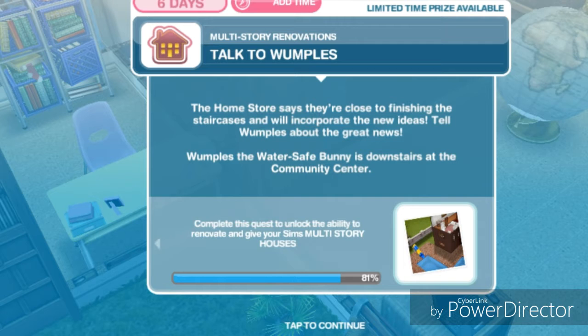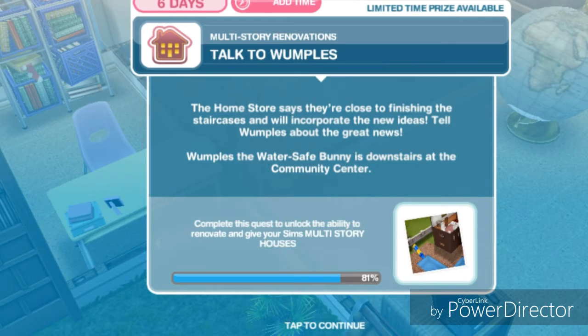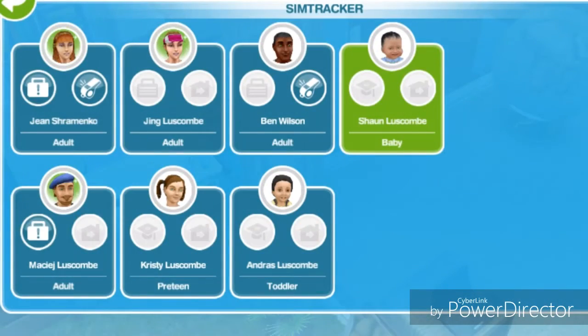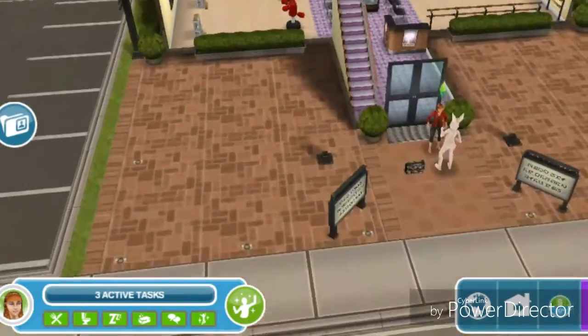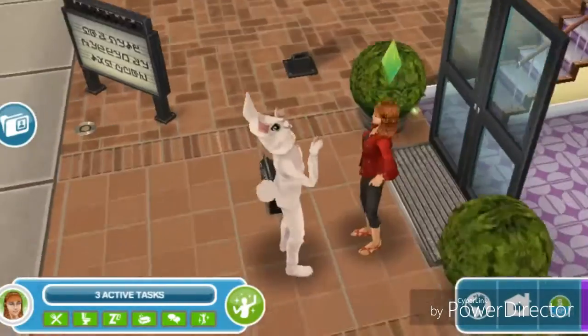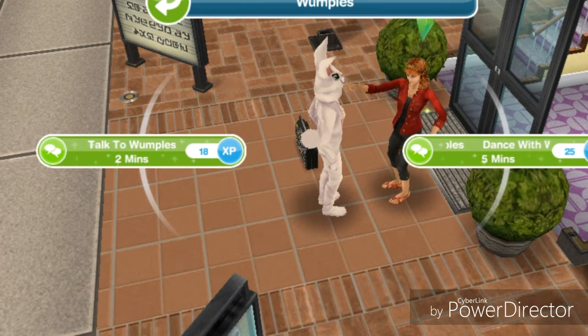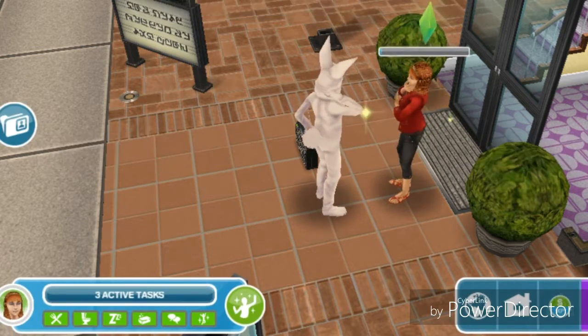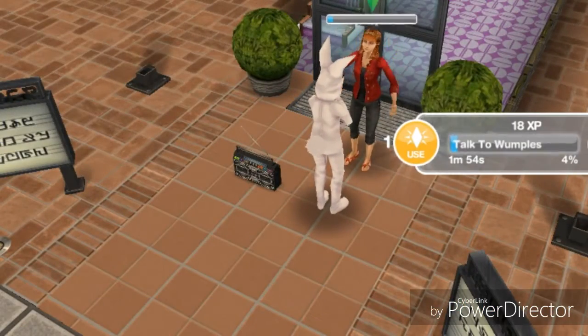Talk to Wamples — the home store says they're close to finishing these staircases and will incorporate the new ideas. Tell Wamples about the great news. Wamples the Water Safe Bunny is downstairs at the community center. We are going to go back to the community center and talk to Wamples. That's going to take 2 minutes.